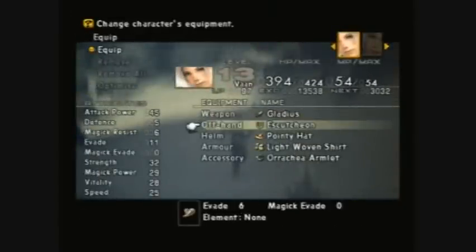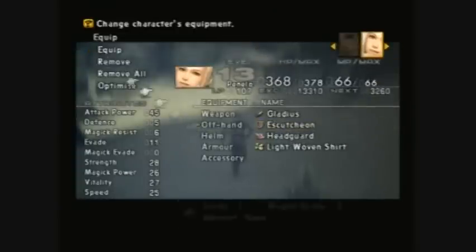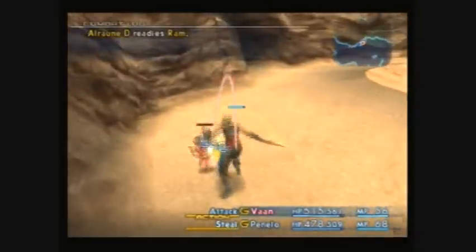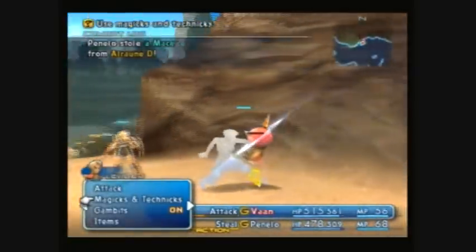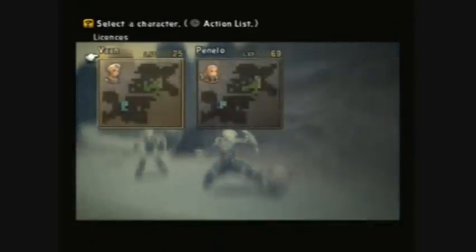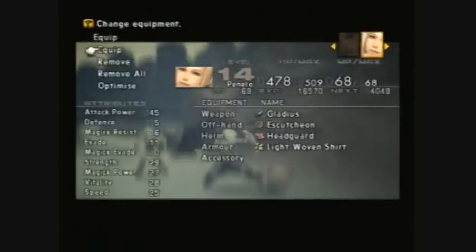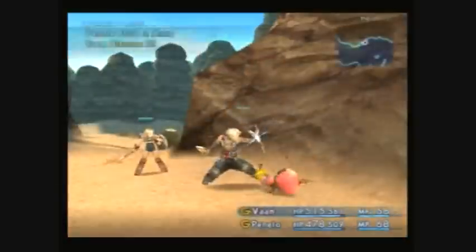Now, if you didn't do the gladiators thing to get two of those, you can get another strong mace if you like to use maces. You steal them from the El Raune right here. I don't use maces, but if they are your thing, you can get it here. It has 24 attack power and 10 in evades, so it's not a bad choice.